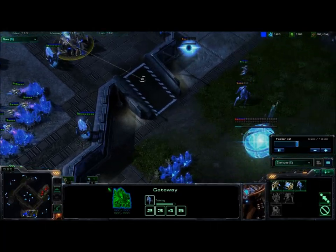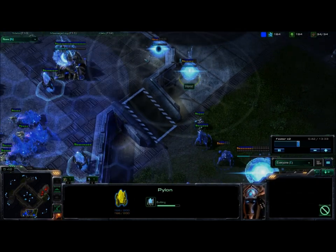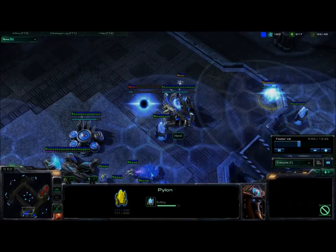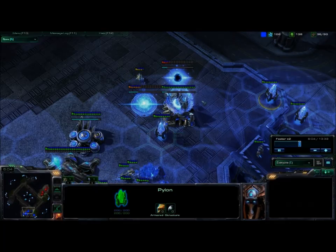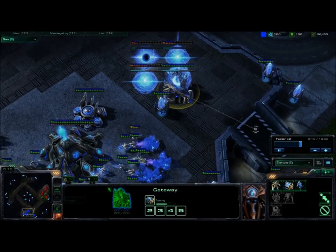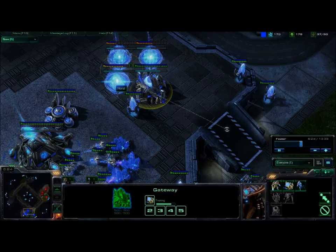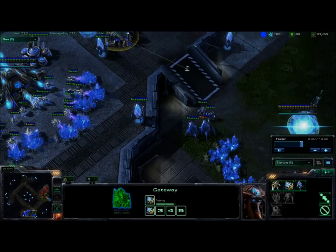After you have your one zealot and one stalker, with another stalker on the way, you can expand. Throw a couple of pylons down so you don't get supply blocked, then you want to throw down three or four warp gates very quickly. You can actually hold off Terran three-racks aggression with this build — if you're quick enough getting those warp gates up, you can usually warp in troops fast enough to hold off whatever he's pushing you with.